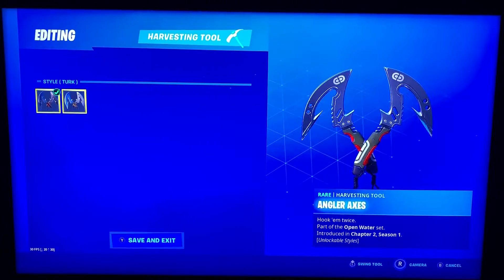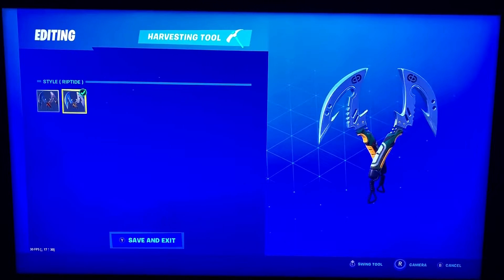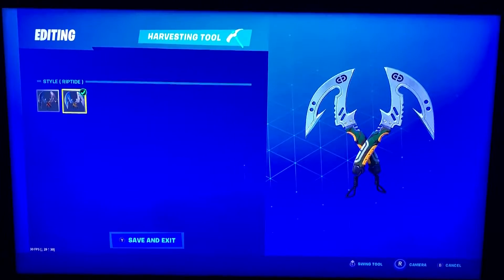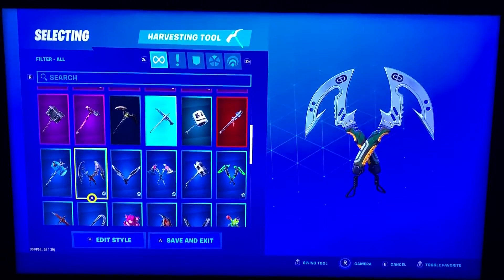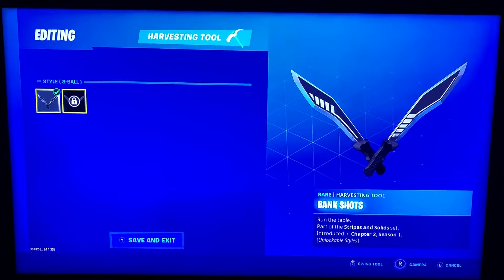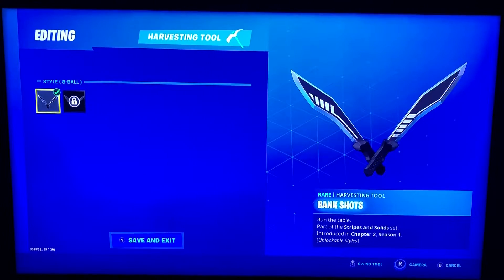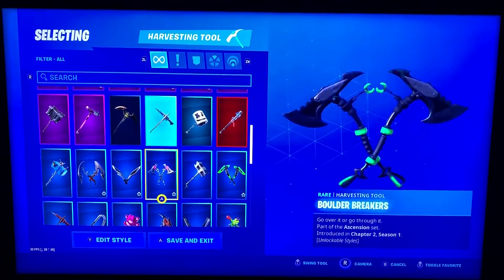Angler Axes — a couple different styles on this. This is Turk and Riptide, for our Fisher guy from this season. Bank Shots — this is 8-Ball and Scratch. I don't think I've used these yet. Might have used them when we got the solo win with 8-Ball.